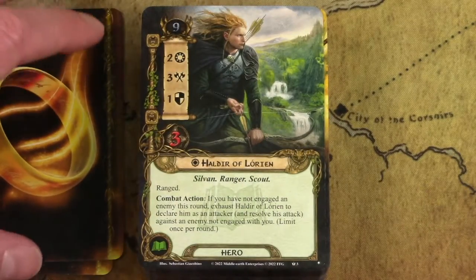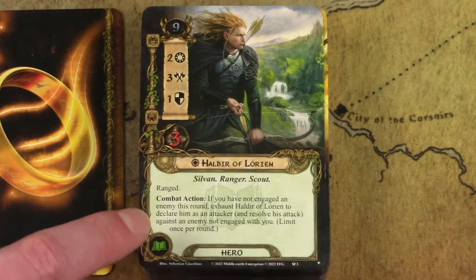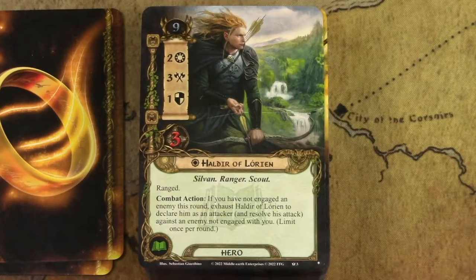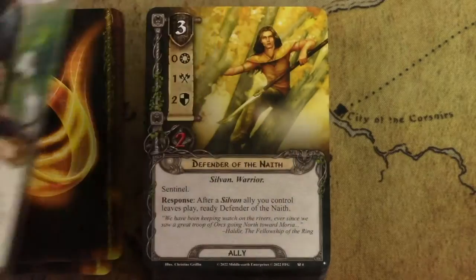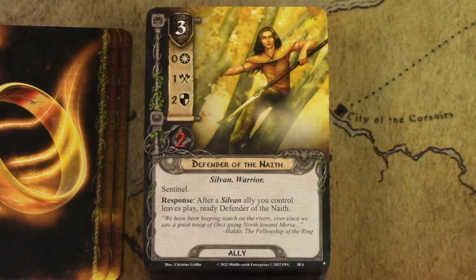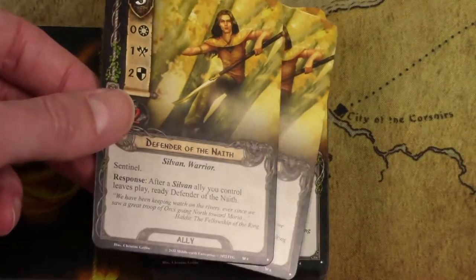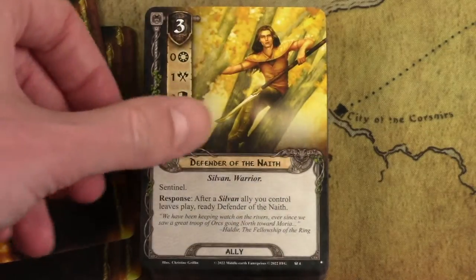Haldir is just a lot of fun. He is a ranged character with a combat action: if you don't engage any enemies, he can snipe an enemy you're not engaged with — aiming for the staging area or an enemy engaged with another player. Really, really fun. As long as you can avoid enemies, you can do a lot with him. Defender of the Nath is one of my least favorite Sylvan allies. It's meant to be the defender, but it's really hard to trigger that ability. It's okay since it's neutral and easier to play for different resources, but I'm not a huge fan.